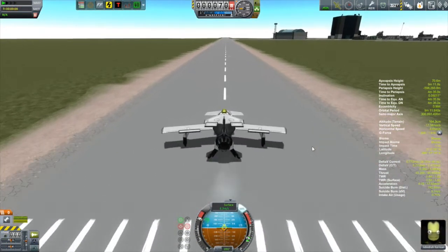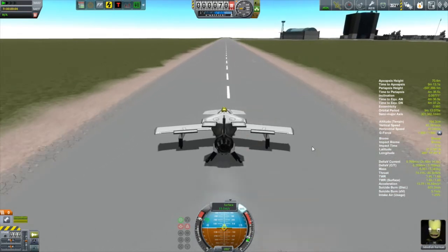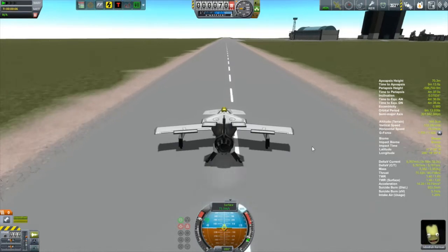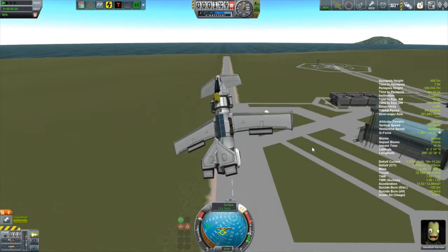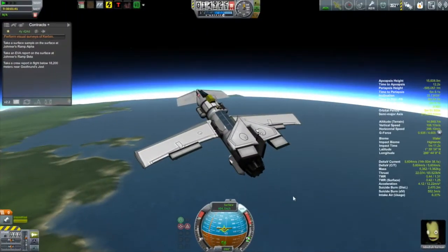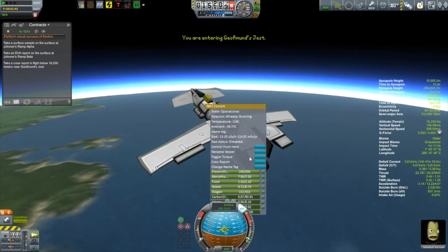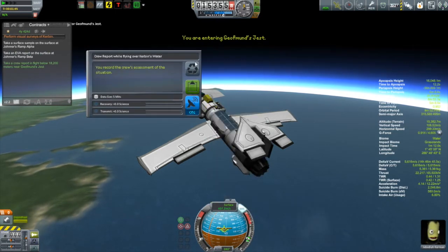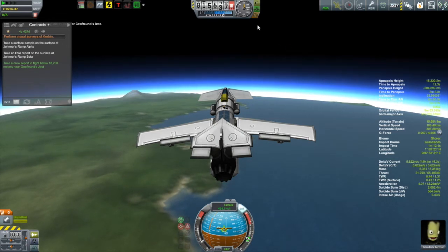What do we have coming up in this particular episode? The highlight is going to be the deployment of the Shenkua, which is a probe going into a kilio-centric orbit — kilio being the kerbalization of the word helio. A heliocentric or kilio-centric orbit is an orbit around the sun such that the probe remains stationary relative to the surface of the sun.